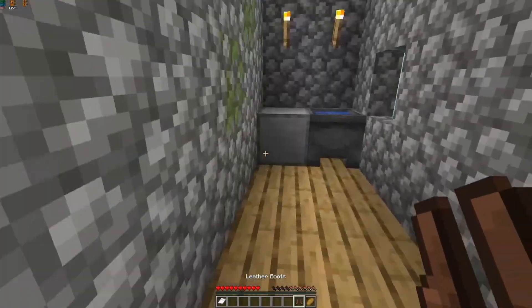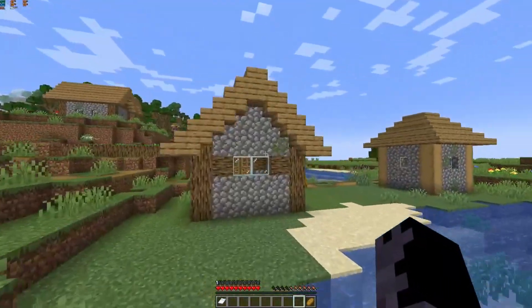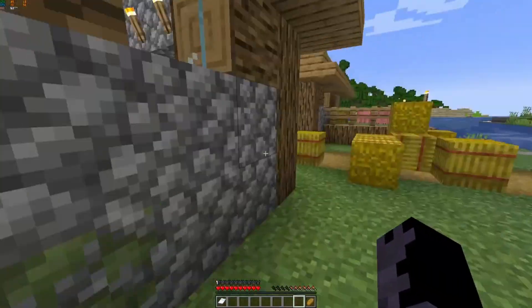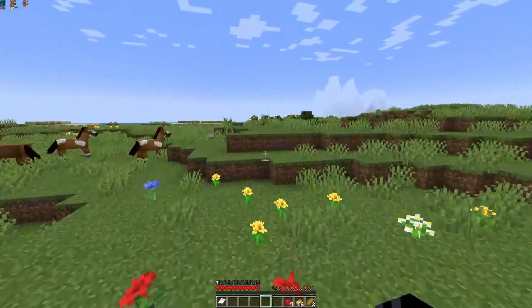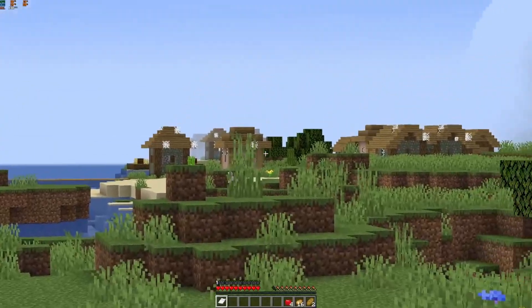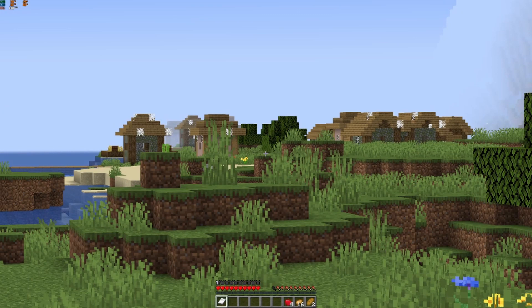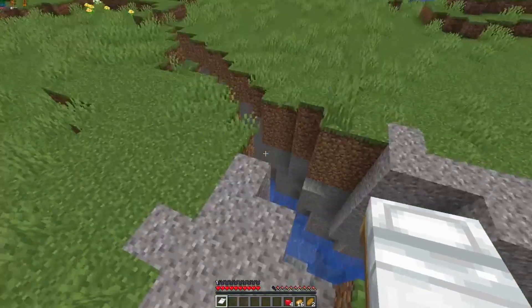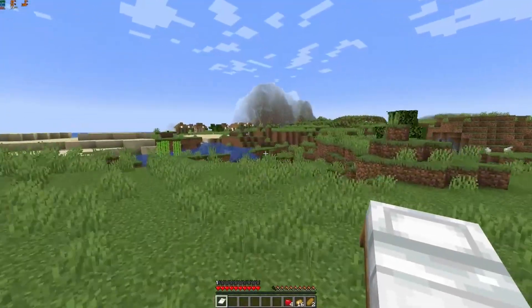So we got leather boots - we are going to make it our first armor. Leather is also kind of the first armor we have. We also got other things like apples. So now we have food, beds and supplies. I see on the map there is another village - oh wait, this is a zombie village, there are zombies.